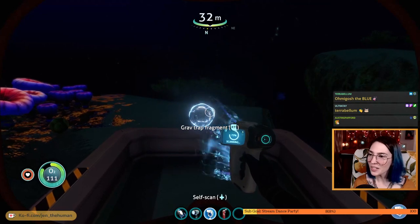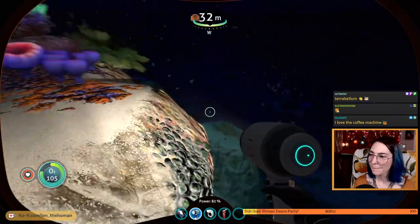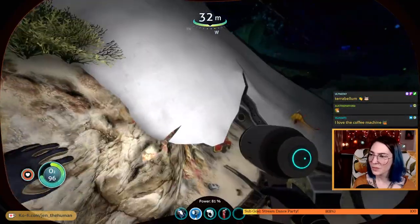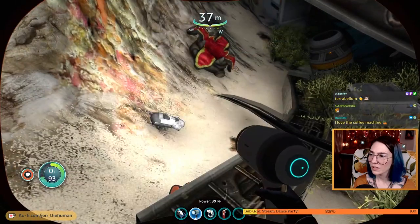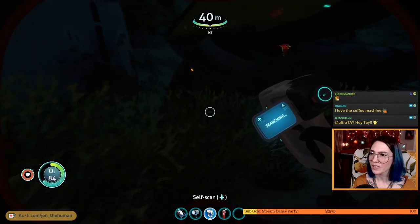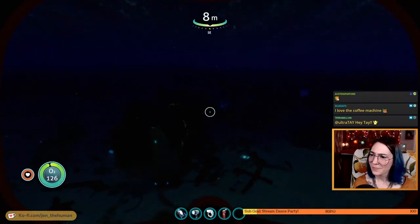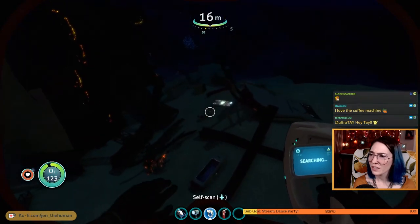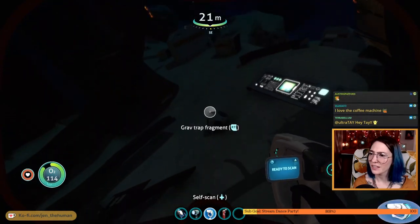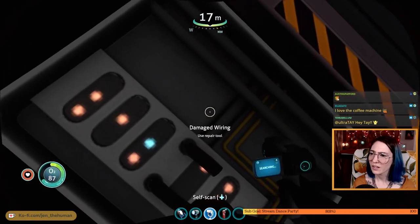Can I scan you? I thought we already learned how to make a gravity trap — they just give us titanium now? Beacons — are you scannable? Beacon. It's just going to give us the parts because we already know how to make it. I think we already scanned whatever this is — we're just gonna keep going, not turning back to empty my inventory. Are there any explodey things here? This seems like it would be important. Did we already scan this? Scan. Damaged wiring — use repair tool. Good thing I have my repair tool.